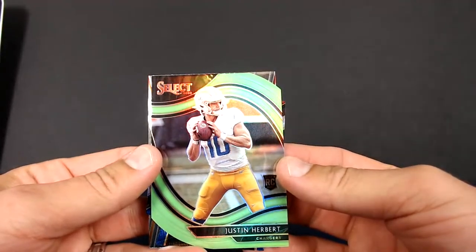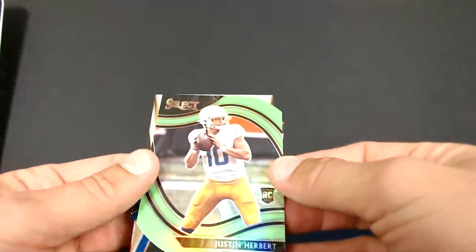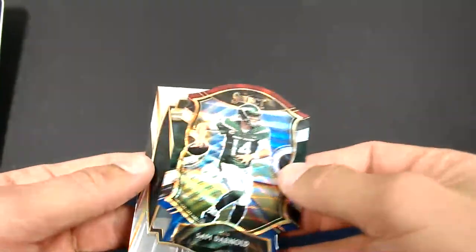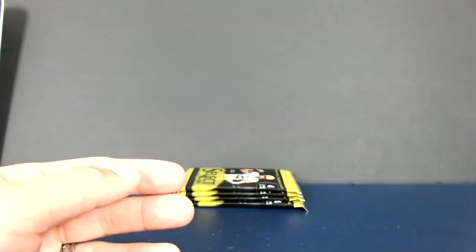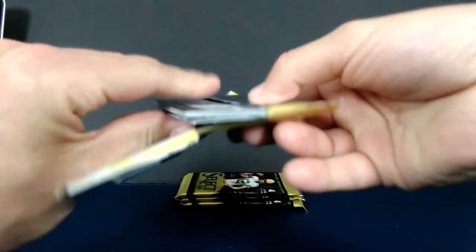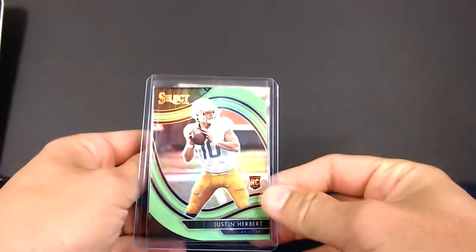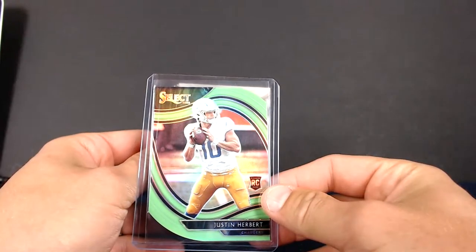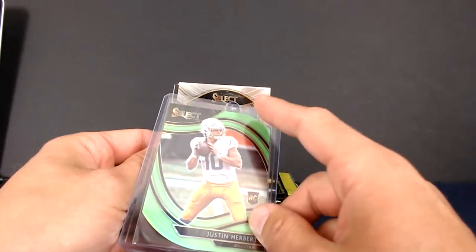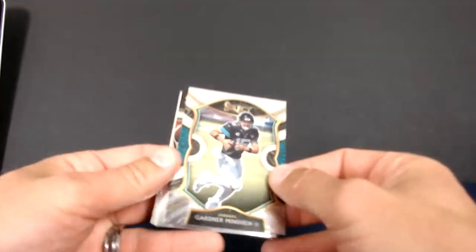There you go John — field level neon green Justin Herbert die cut. Boom! I told you to type Herbert. It might not be the zebra, but I'll take it. That is sick! We're going to have to go buy some lottery. And a Sam Darnold for the Jets. What a great card. I love these field level die cuts — they're cool looking and have really good cuts around the corners. Surface looks really good on it. Congrats John. Got Minshew, Montana for the Chiefs field level, LaVisca, and a Cam Chancellor club level. That Herbert is sick.